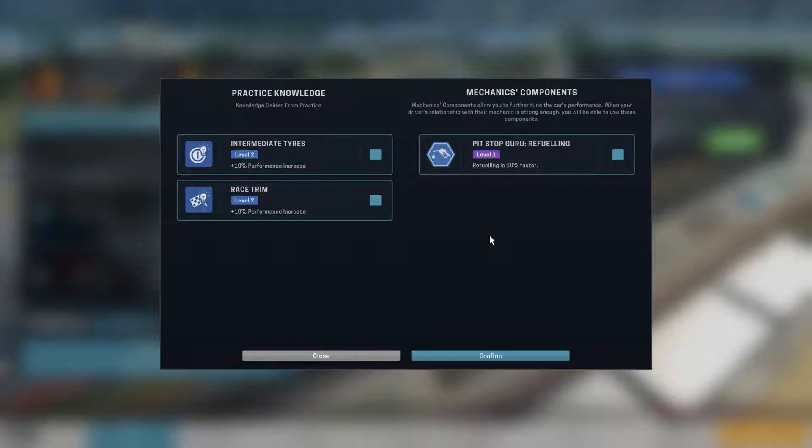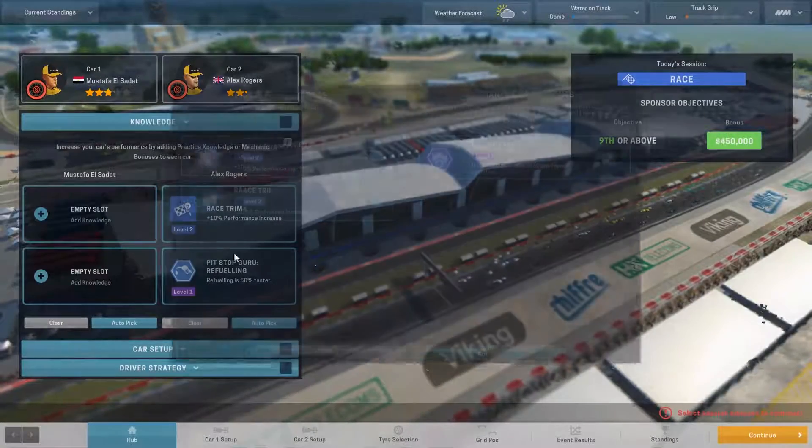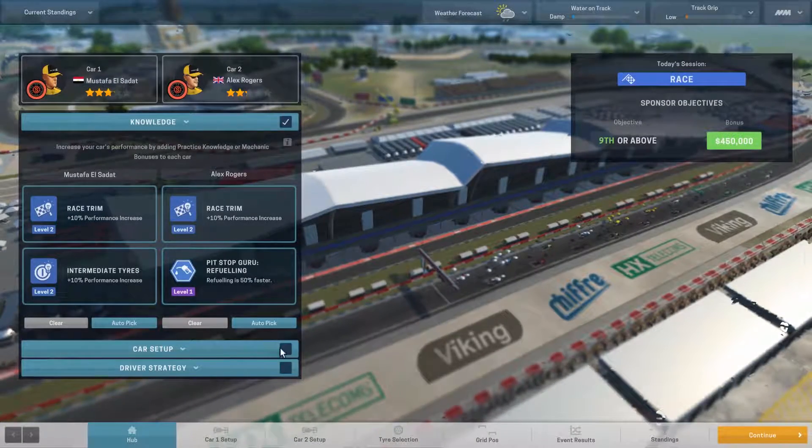Refueling 50% — I'm going to take that and we'll take Race Trim for Rogers. Engine export's not going to really help because our engines are nice and reliable. We can flog them all we want and they haven't broken on us yet. So I'm going to go with that. Car is set up.